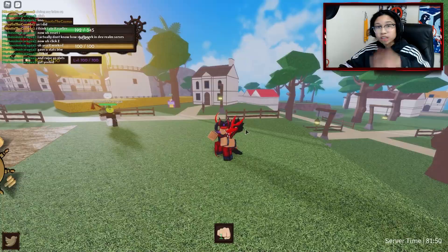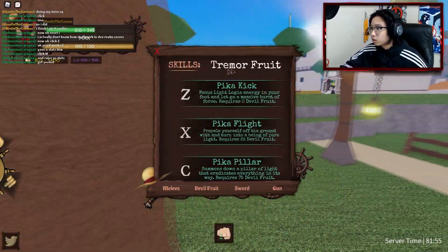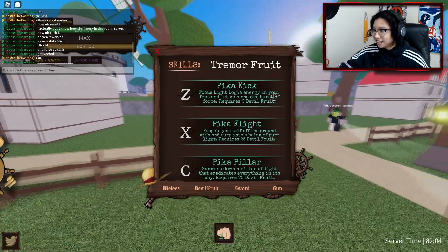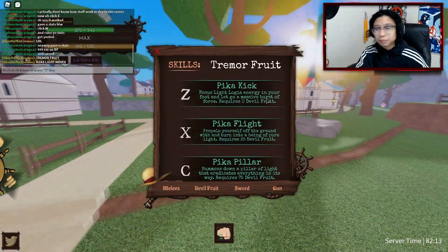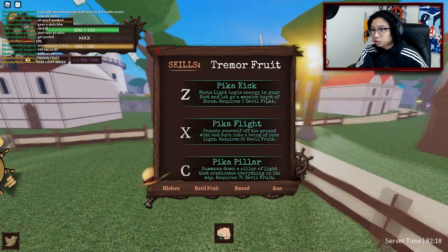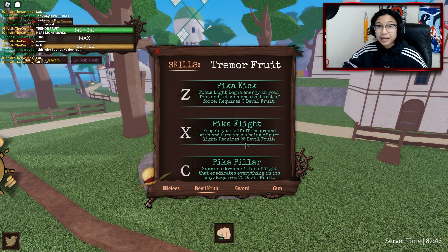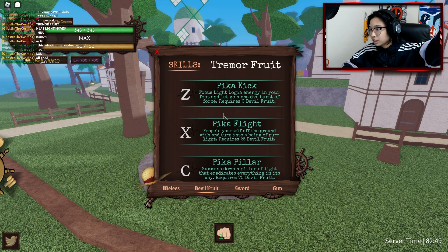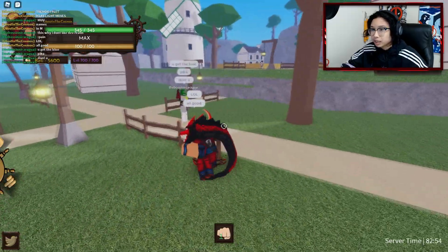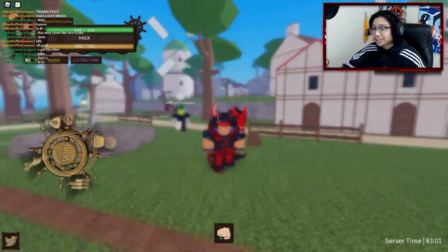Now we'll go to the fruit. With this fruit right here, it's the Quake Quake — I ate it right here. So you guys can see the Tremor fruit has its moves. I don't know if this is supposed to be a thing, but once again this is a special dev server, so not everything will be correct. The Z move is probably Tremor Punch right there — it looks actually really, really nice.